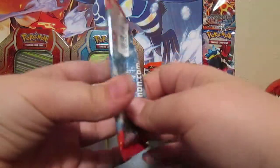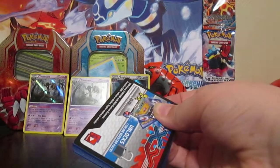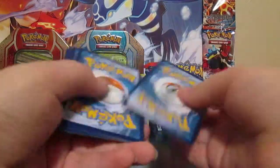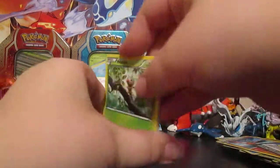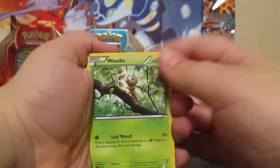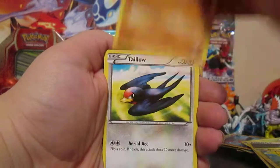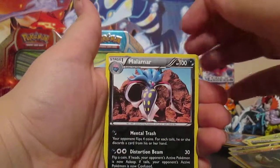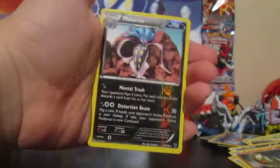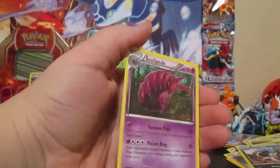Even though that Full Art Landorus was pretty sweet — and if you didn't see that video, you should really watch it — if we can get a four for four in holos, I couldn't even explain. Either an EX or a holo, I don't want a regular rare. We have Weedle, Darkness Energy, Pikachu, Timber, Taillow, Sableye, Corsola, Lunatone, Malamar Reverse — that's four for four in Reverse Holo rares! Please let it be a holo... No, it's just a regular rare Scolipede. Eh, that's fine.